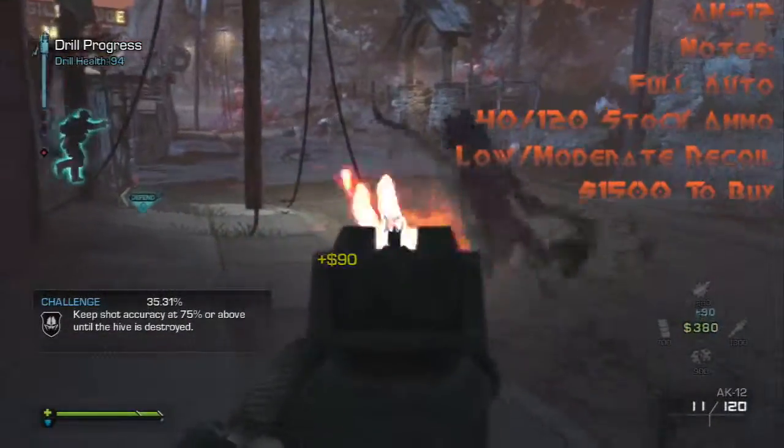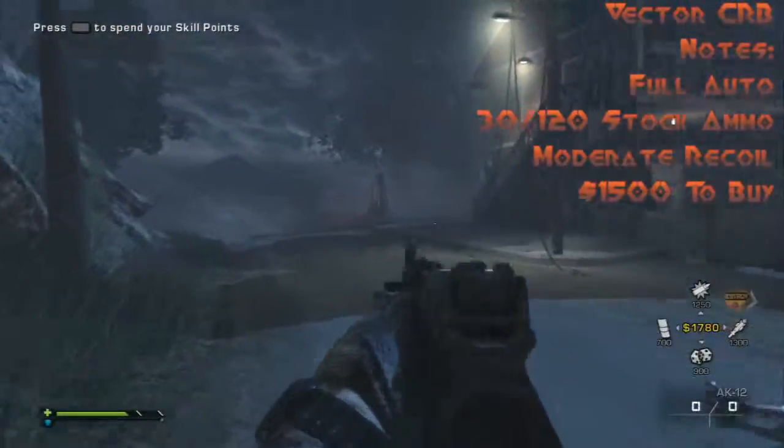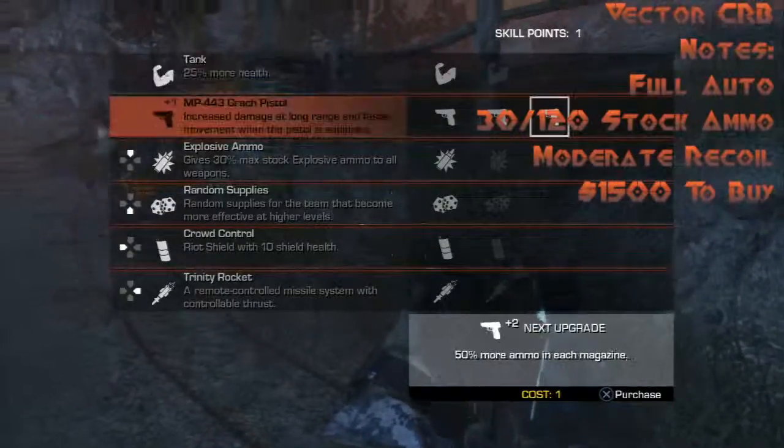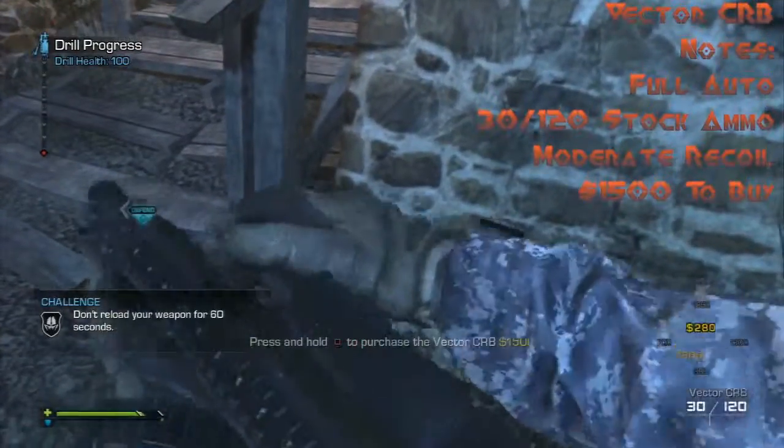First up is the AK-12, full auto, 40 rounds per mag, 120 stock ammo, low to moderate recoil, 1500 to buy. Pretty decent choice for the earlier rounds — definitely a must if you're playing for a good amount of time.